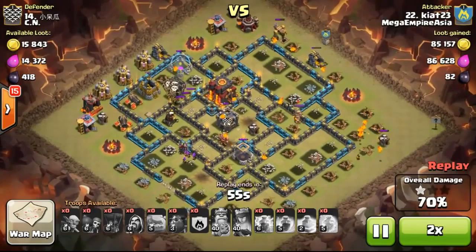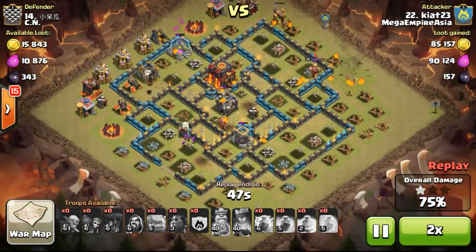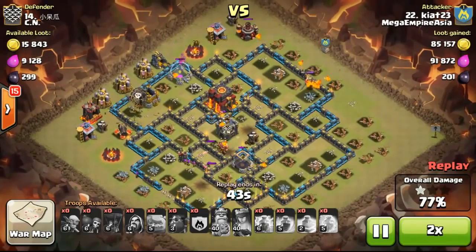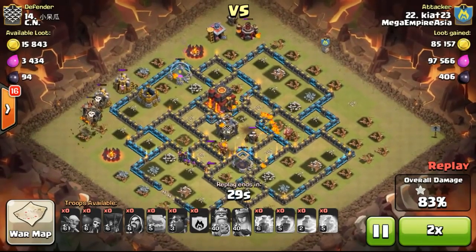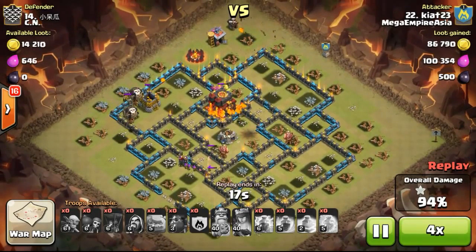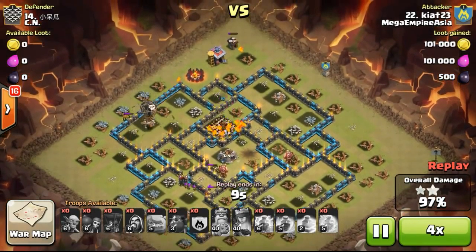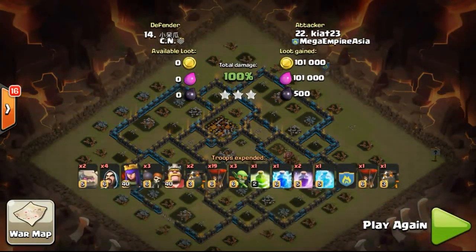The lava pups are continuing to spit small fireballs to destroy the base. Just left with the cannons on the left side and the king on the right side, which is just distracting the pups as he can't attack them. With 30 seconds left, this base is technically just going to be over — a real 100% 3-star. And that's it for the war.